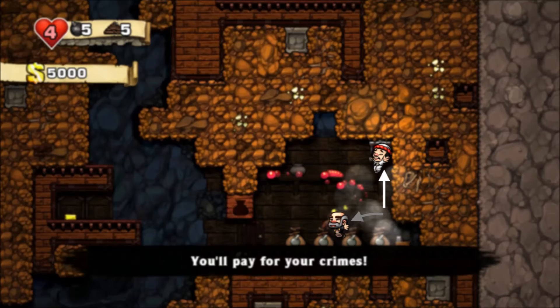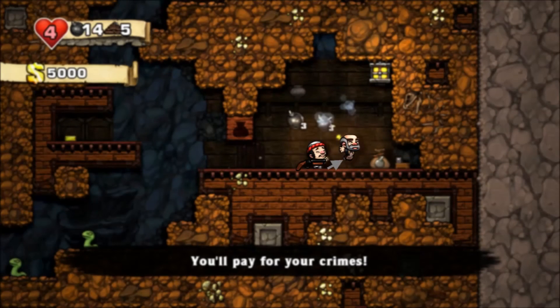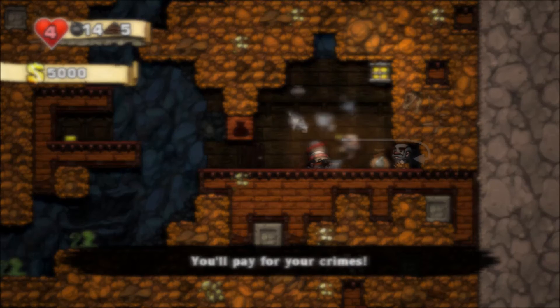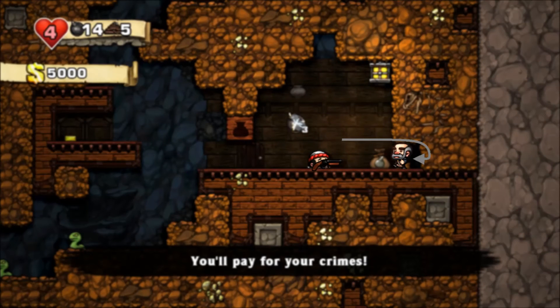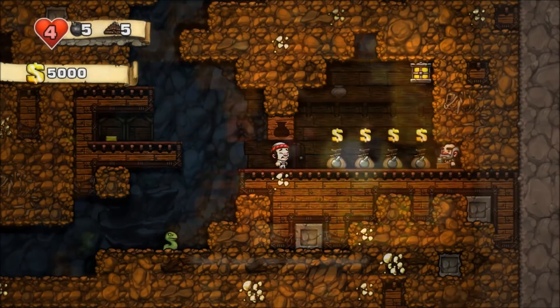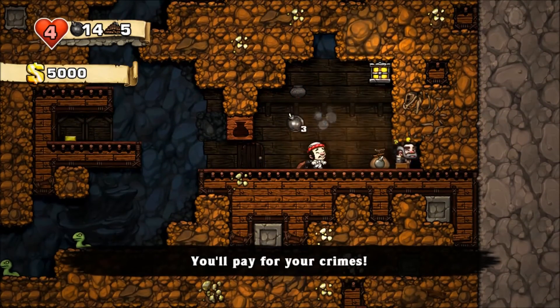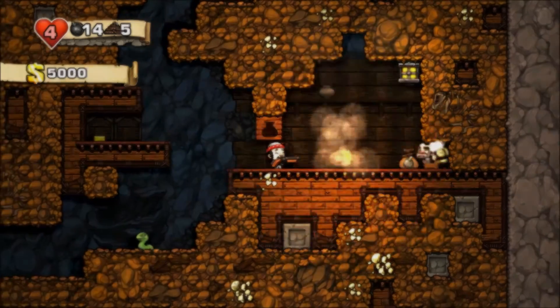Unfortunately the shotgun and the shopkeeper usually land right on top of each other, meaning you can't simply pick up the shotgun and execute him. So first you have to grab the shopkeeper and throw him back into the alcove of the shop. Then you grab the shotgun and when the shopkeeper turns around you shoot him in the face. Watching this in real-time: run into the shop, jump, whip, bounce, pick up shopkeeper, throw shopkeeper, pick up shotgun, kill shopkeeper. Lovely.